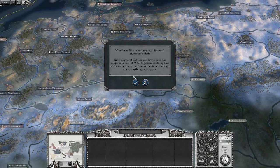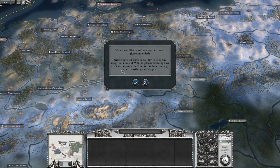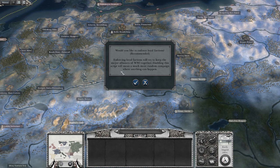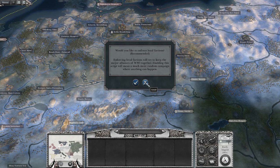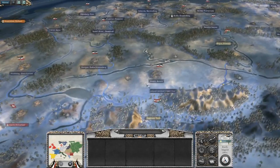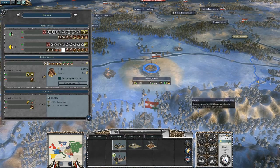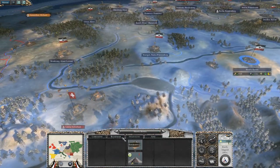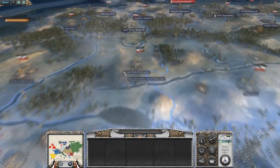Would you like to enforce loyal factions? Enforcing loyal factions will try to keep the major alliances of World War 1 together. Disabling the script will mean a much more random campaign where anything can happen. I really like the randomness so I'm gonna keep that. Alright, so here's the German Empire at the very start.